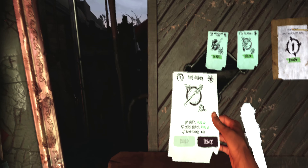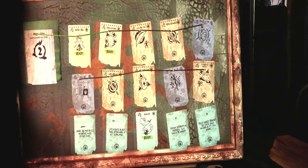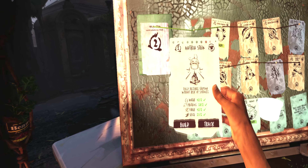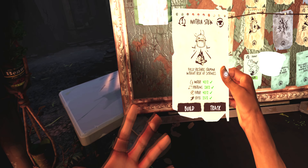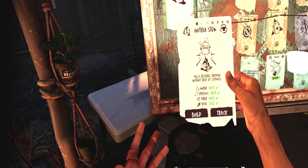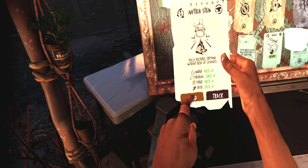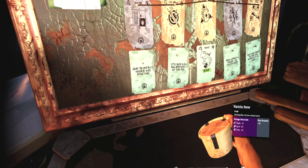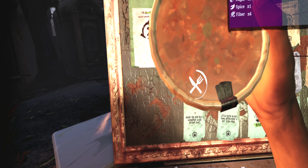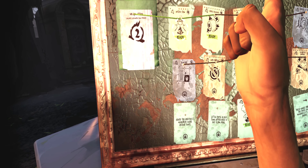These green ones here are what you get when you buy the tourist edition. This other white one is also very important because it has good passives as well. This nutrition stew here is extremely important because it gives you stamina without giving you sickness. So if your stamina goes down, build this - it will give you 30+ stamina and you won't lose any max health. So it's fantastic.